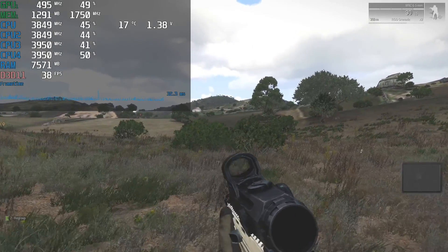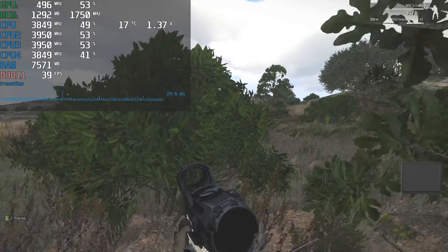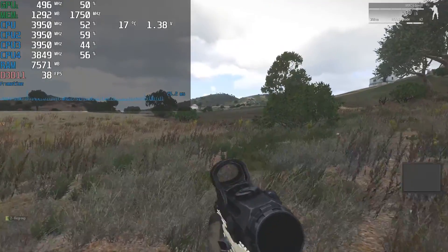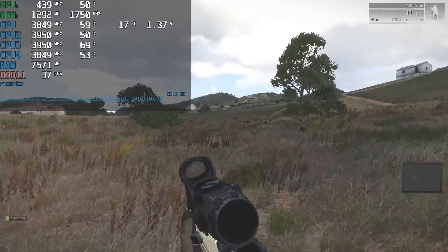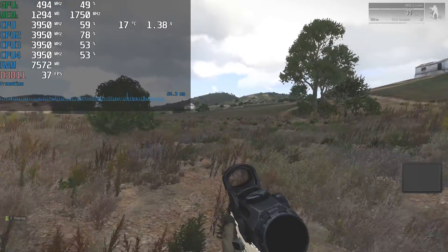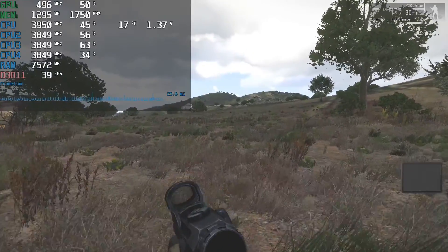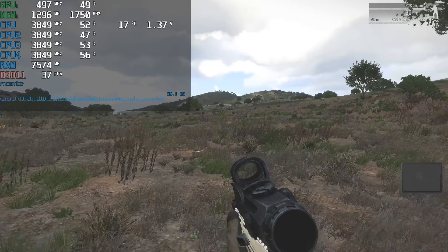Our conclusion is we would strongly advise you to go for the new RDNA architecture even if you have a rather old CPU. Not all games will benefit but the shown ones are some kind of worst cases, and if you don't have such a huge CPU bottleneck the 5500 XT will always render more frames than any Polaris card while drawing less power out of the box. I hope you enjoyed this video and thank you for your subscription and support.